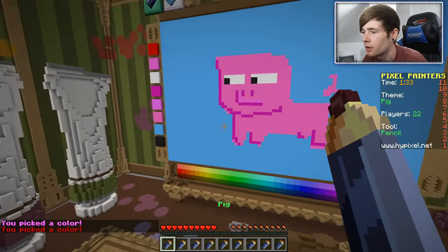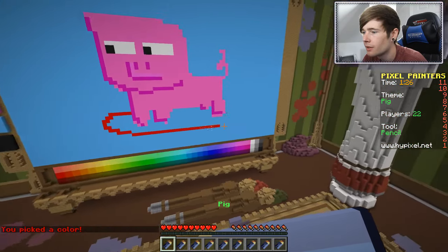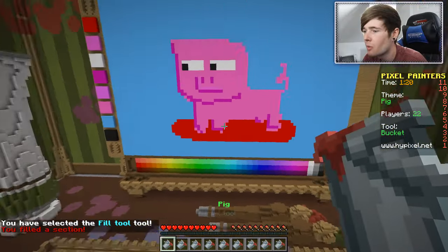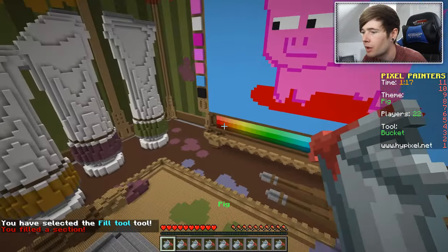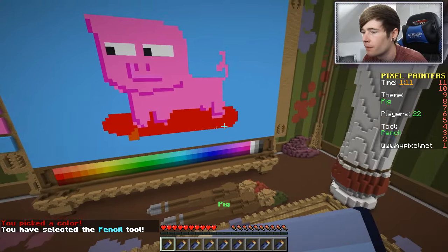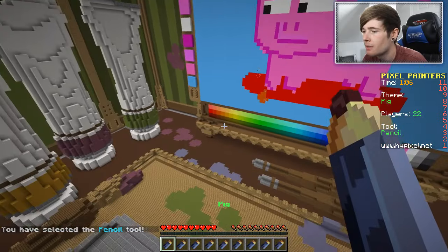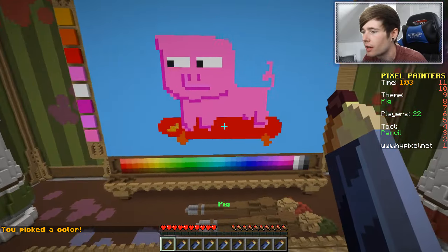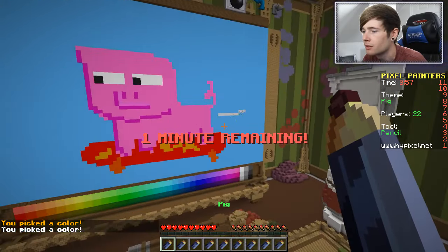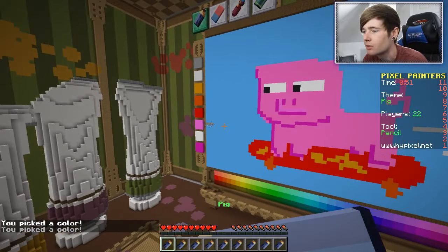Now we're gonna do the skateboard - I'm gonna do a red one. It's gonna be round like this, nice, and then round like this. Yeah, this is looking better than I thought it would. My plans are going well today guys! We need some wheels as well, so let's go for some orange ones. Orange wheels on this side too - a little bit uneven, but hey, they don't need to be that even in Minecraft. I'm gonna do like a random design on the skateboard - a lightning bolt kind of thing. Then we need to do like some speed lines. Oh geez, it looks like he's doing something else - he's not farting, okay, he's not doing that.